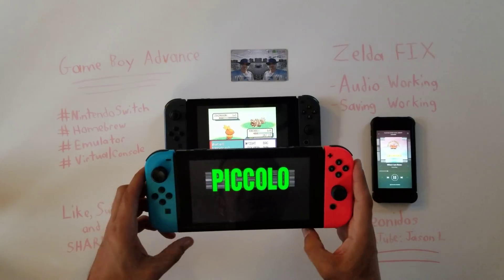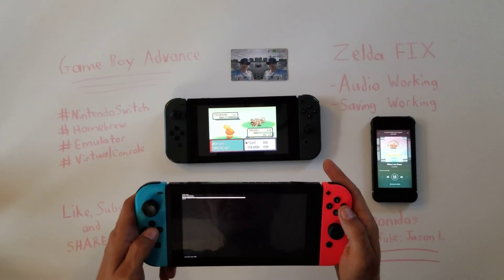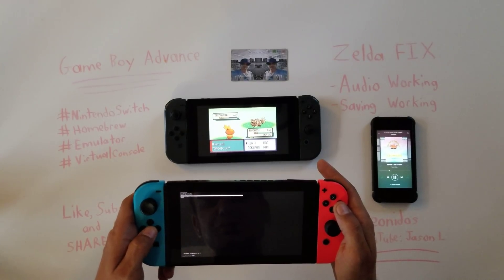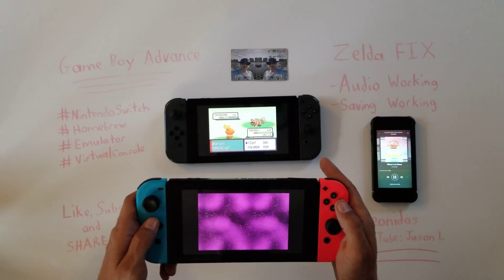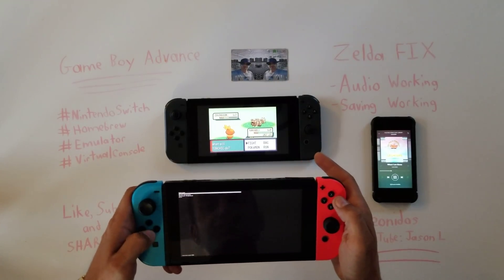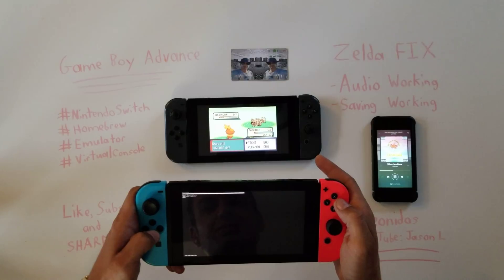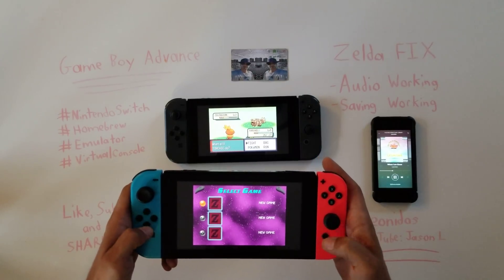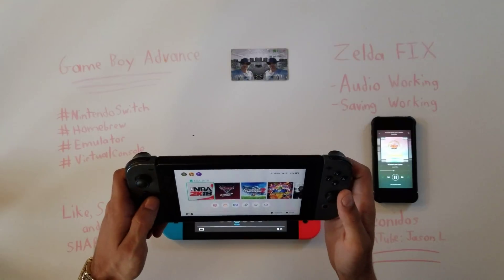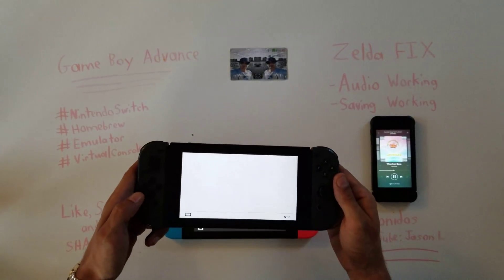I'm probably gonna restart this Switch on the bottom and keep you guys updated. Maybe it's frame skip — let me try frame skip 1, 2, 3, 4, or no frame skip. That's not helping. This game was running fine before. I saved a save state last time, so forget this Switch for now. I'm gonna go back into the emulator on the other one — you may have some issues but it's still better.